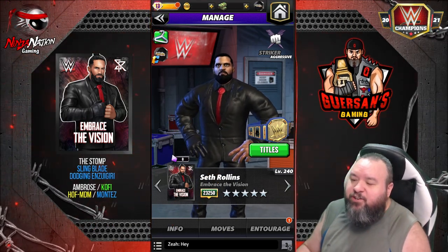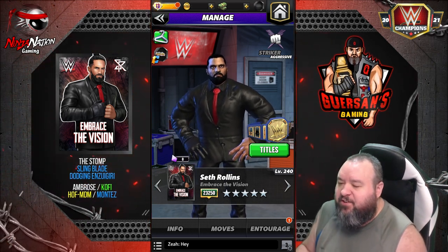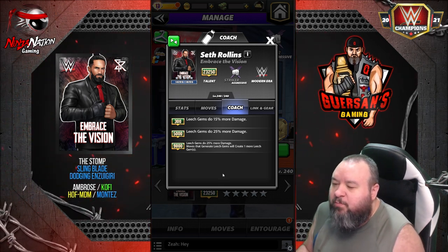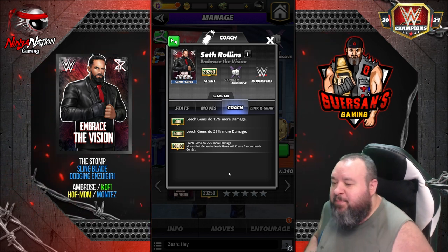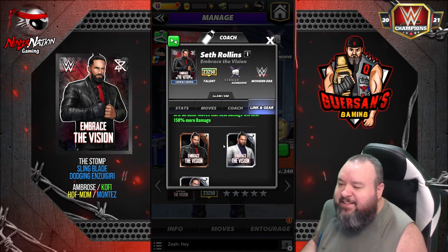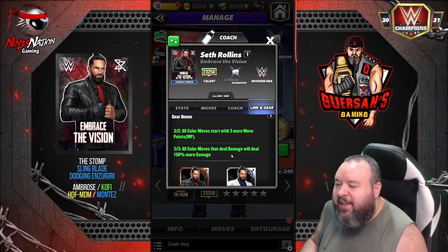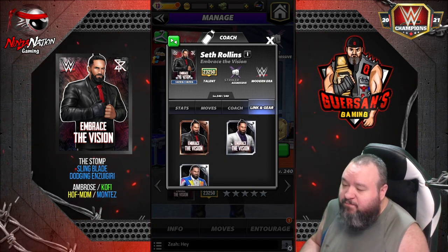Hello champions, we got a brand new character to preview: Sgt. Roland's Embrace the Vision. At five-star silver, coachability at 9,000 is pretty useful. Leech gems do 25% more damage, and moves that generate a leech gem will create one more leech gem. It's a limited use since there's not that many people using leech gems, but it's pretty useful for those that do. He has links with Smackdown and Modern Era, and two gears: one makes all color moves start with three more MP, and the other makes all color moves that deal damage do 150 more damage.